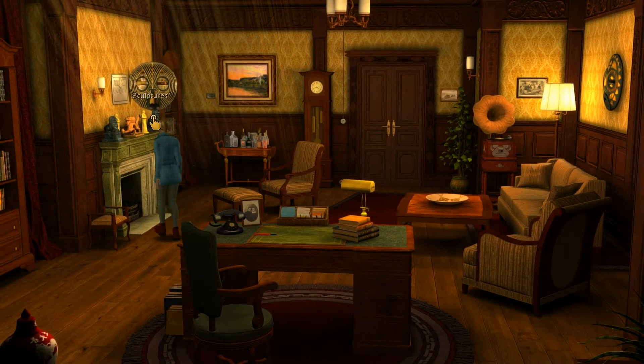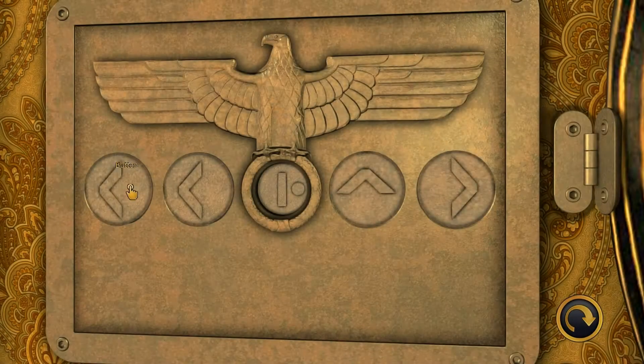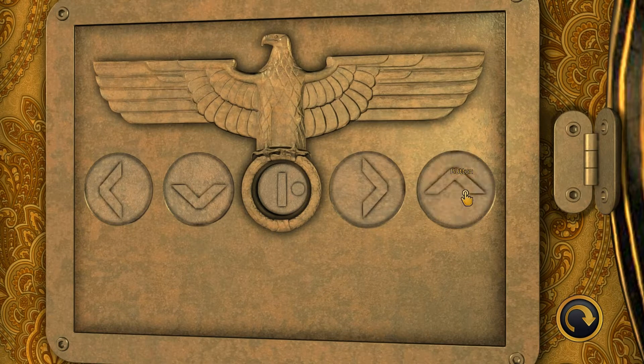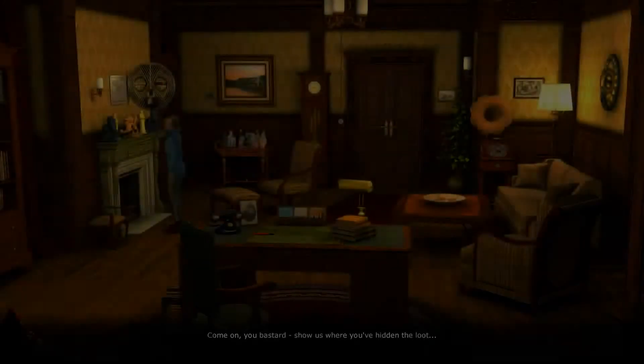I think the key to getting past this next stage of the game is in this safe, so I'm going to try and figure this out. Let's say... down, no, left, down, right, up. No, that hasn't worked. Left down. Hey, I did it! Ha ha, sweet, that's a bit of luck.